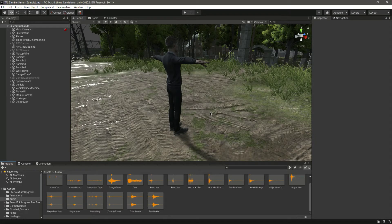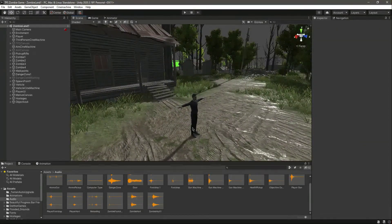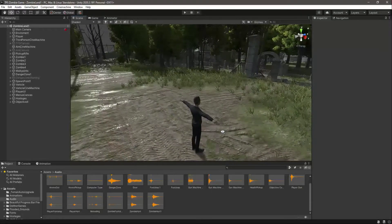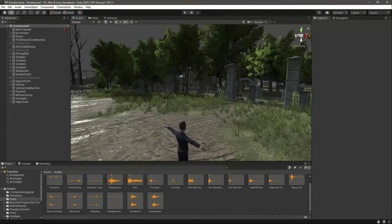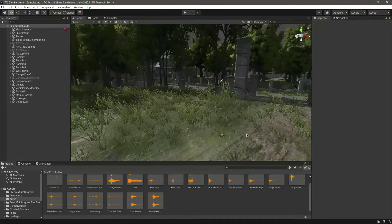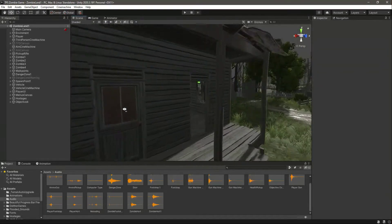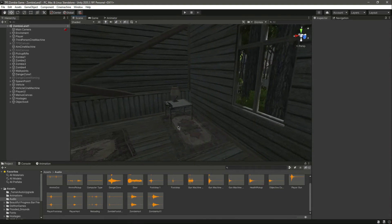Hello guys and welcome back. Everything is ready now. The next thing is that we can pick up the rifle, but when the ammo finishes and also when we are low on health, we don't have anything to boost the ammo and the health. So for that we will create a pickup system in which the player can pick up the health and also the ammo.